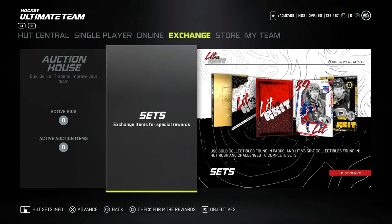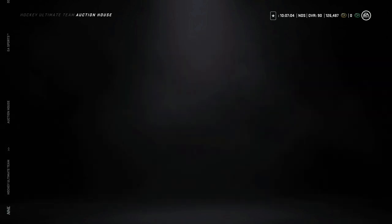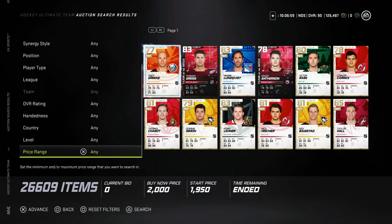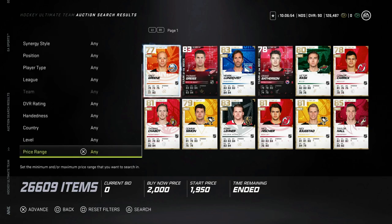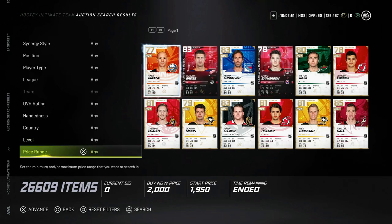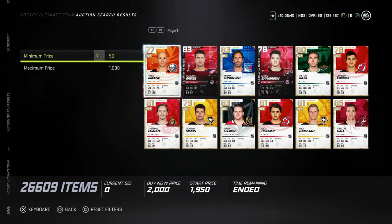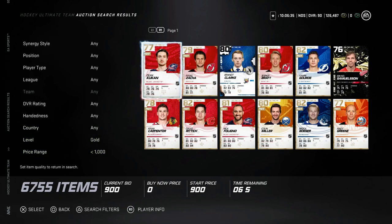Now let's get into some things to make the auction house a little bit easier. There is a patch coming that will fix the price range and add a buy now filter, because right now it's very frustrating and really hurts your ability to search for cards. To find gold cards, put the maximum price at $1,000 with no minimum and change the rarity to gold. This is how to make coins if you are free to play and looking to grind the market.